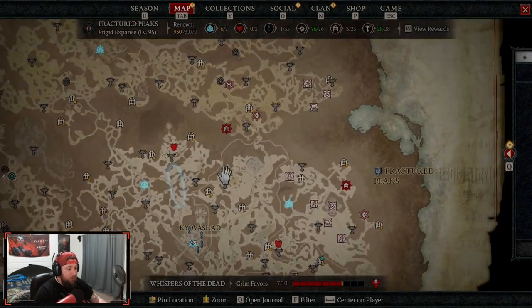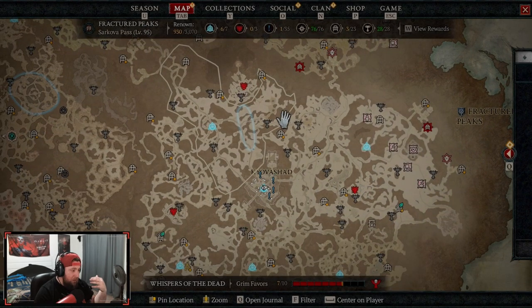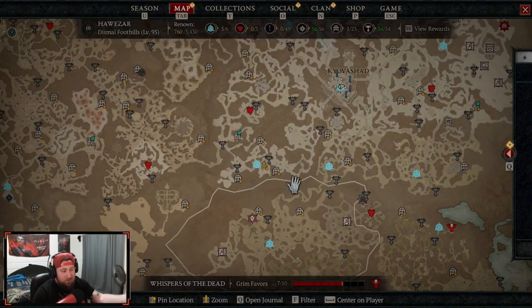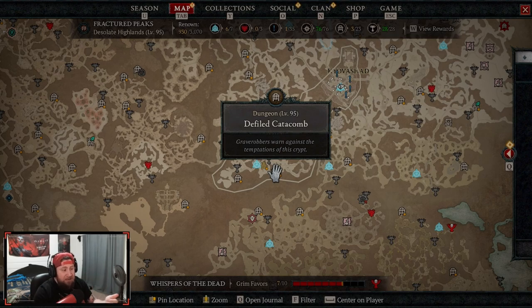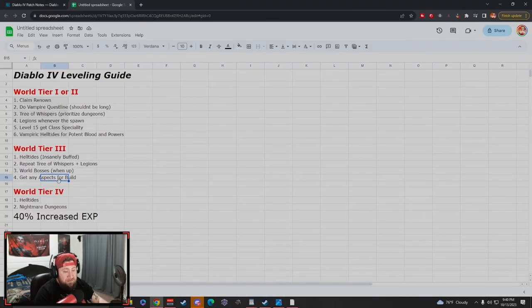At this point I'd suggest going to get any aspects you need for your build — things like Twisting Blades for Rogue, Stormcaller or Rabies for Druid, or bone skills for Necromancer. You don't have to do every single dungeon again — just go do the specific dungeons for aspects your build needs and get those out of the way before going into World Tier 4.